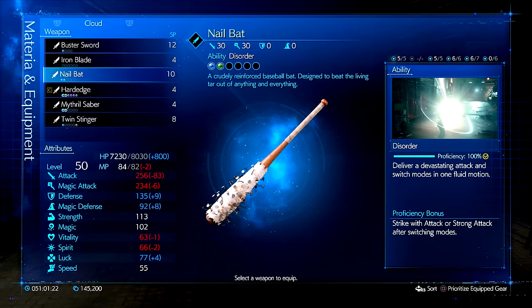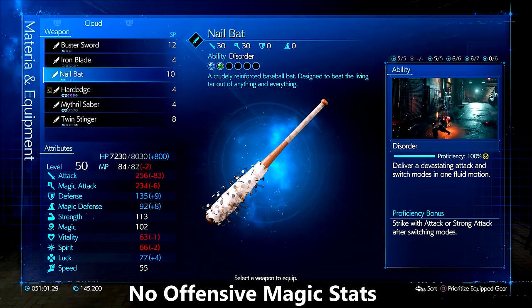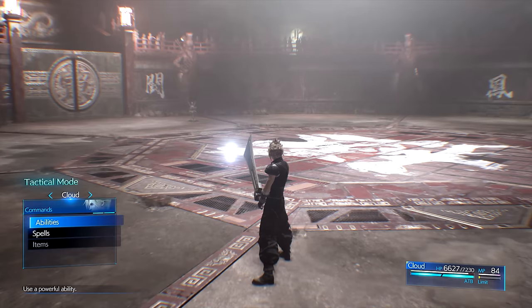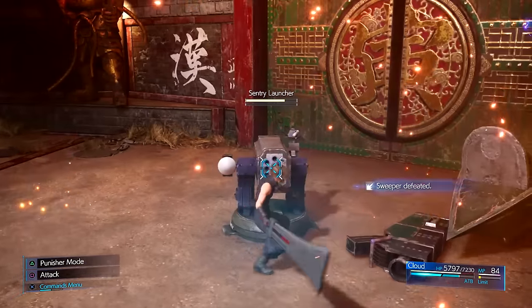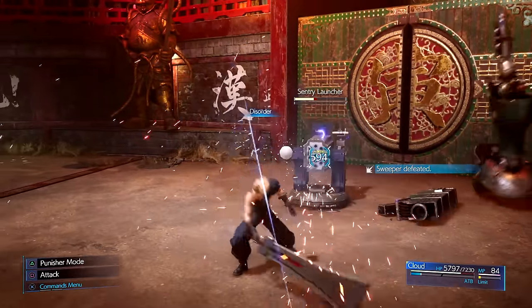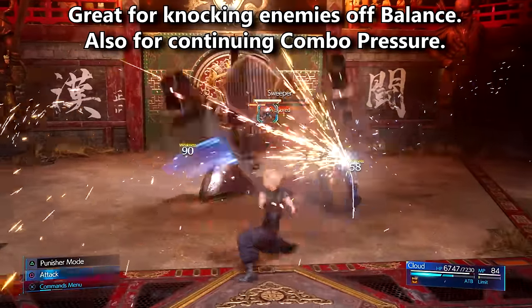The next weapon is the Nail Bat, which I'm surprised they actually put in this game, and you get it as a reward from a bunch of kids. This weapon offers high health, high crit damage and crit rate, but very slow mobility when you switch to Punisher mode. You also don't get combined material slots until you unlock the final core at 250 skill points. Disorder is a hard-hitting attack that puts Cloud into Punisher mode. This move has pretty good range as it moves Cloud forward towards its target. You can actually combo into this move from your attack cancels, and because of the hard-hitting nature of this move you may find yourself putting enemies into pressure much quicker. Using this move while in Operator mode only hits the opponent one time; however if you use this while Cloud is in Punisher mode he can hit the enemy twice. It's not a bad move to consider adding to your rotation, especially when enemies are staggered.